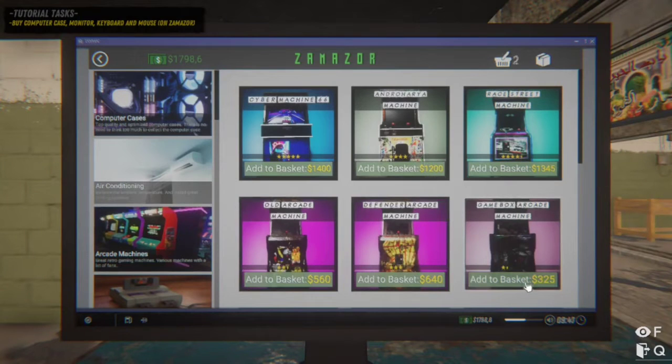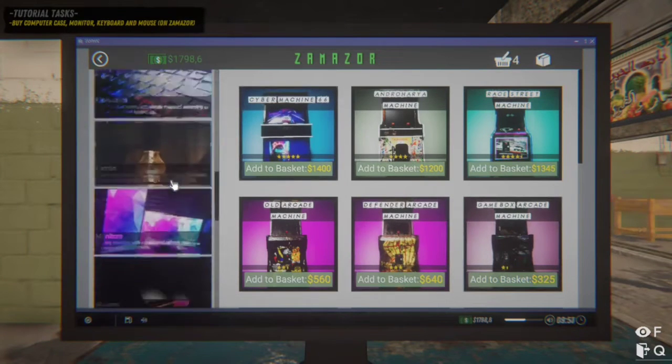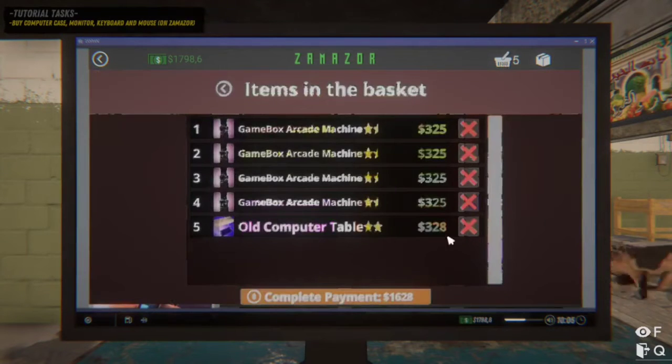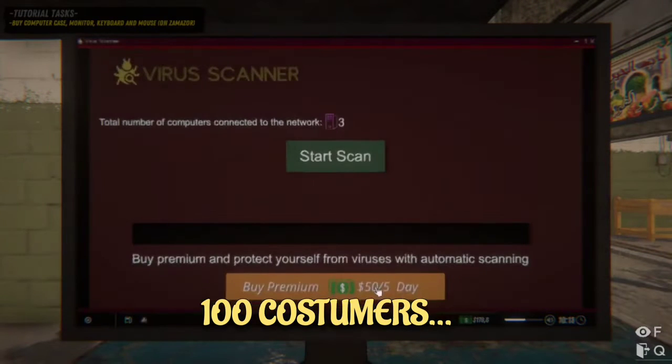With only a bit of money we can grab more than 100 customers in a short period of time. I'm gonna buy arcade machines — four of them — and also I'm gonna buy a desk. But for this we need just a little time.